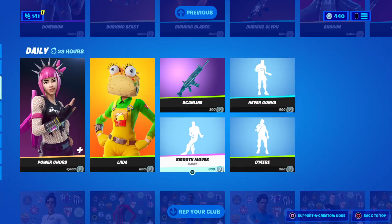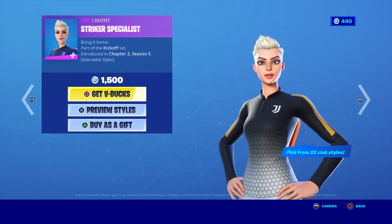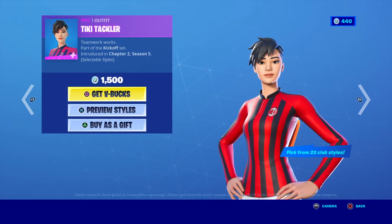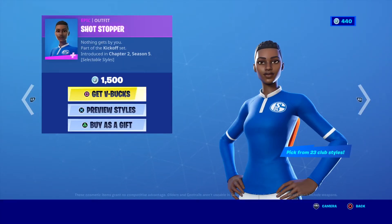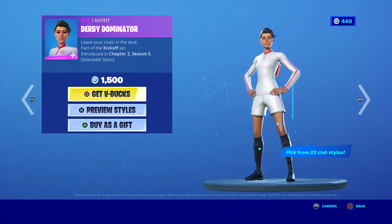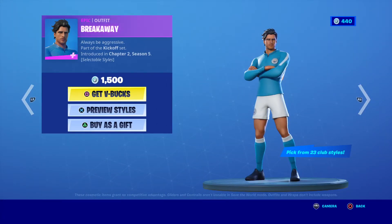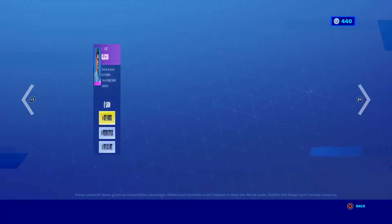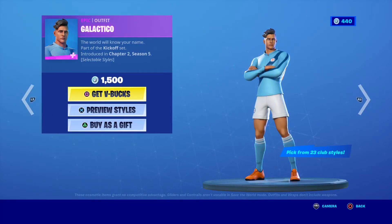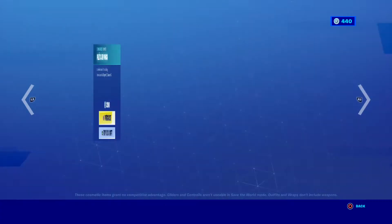Yeah. Okay, then we got the Pitch Patroller, Striker Specialist — these are all soccer skins. We got Tiki Tackler, the Shotstopper, Derby Dominator, Breakaway — I have no clue what that says — and then Sweeper, Midfield Master, Galactico, and then Power Poocher. And we got whatever that says.